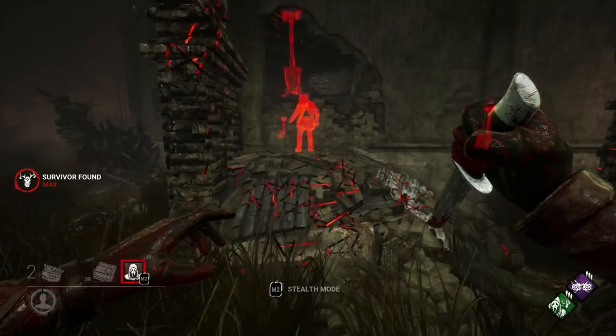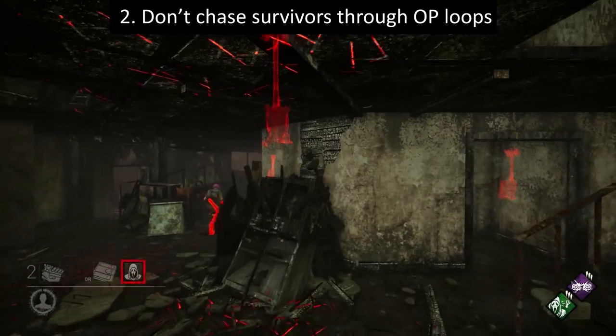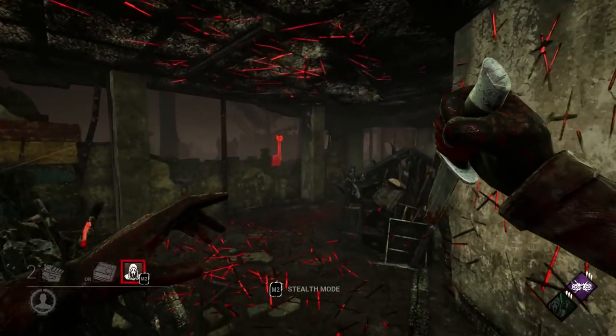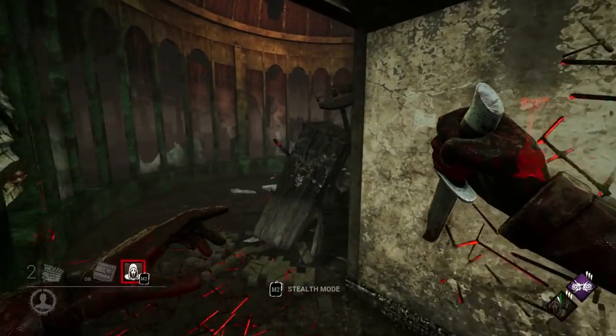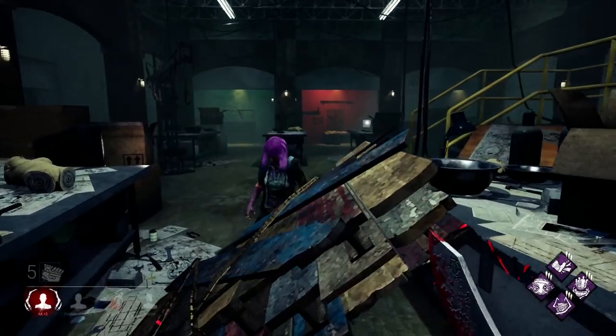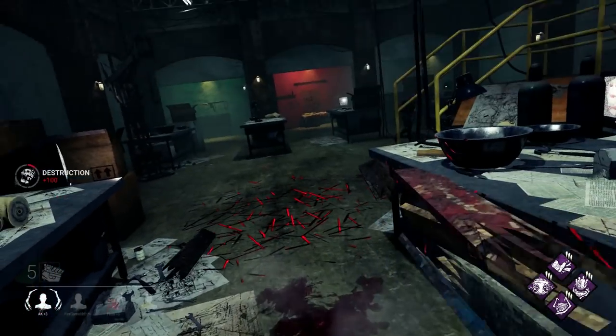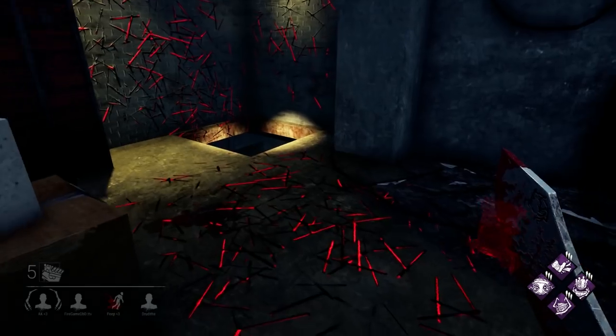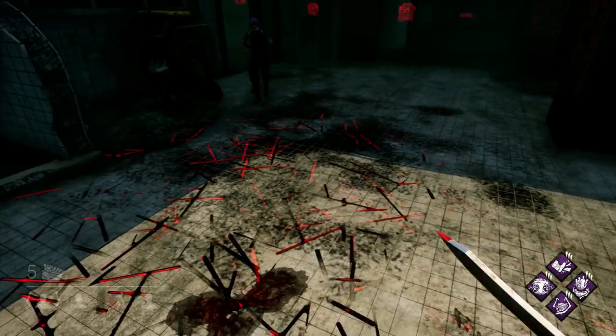The second thing you shouldn't do is chase survivors through overpowered loops. These loops often feature pallets or windows that cannot be mind-gamed and will consume more time than you can afford to waste. Unless you catch a survivor by surprise, play a killer that can deal with the loop quickly, or have perks that can end the chase faster, it's usually a better idea to let the survivor go.